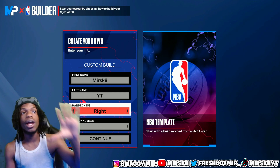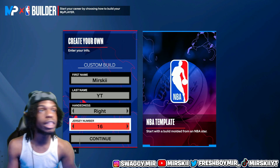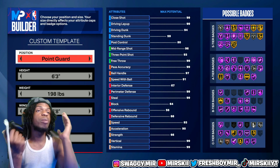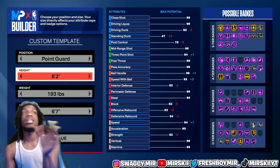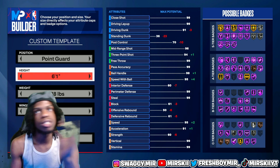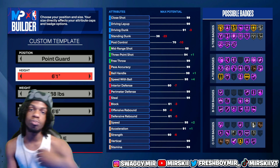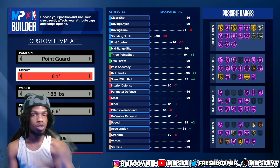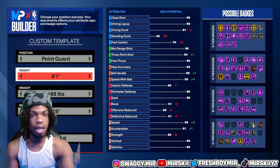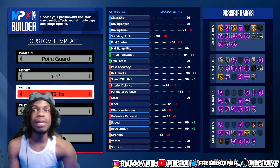For the hand I shoot with, I like right-handed because I'm right-handed in real life. For the jersey number, you can pick anything you want. We're going with the point guard position. For the height of this build, we're gonna go 6'1 — I just love the 6'1 build, it's my preference. And for the weight, we're gonna go lowest weight because this build is not made to play defense or be a dog in the paint. It's really made to dribble, shoot, and get the pass off fast.